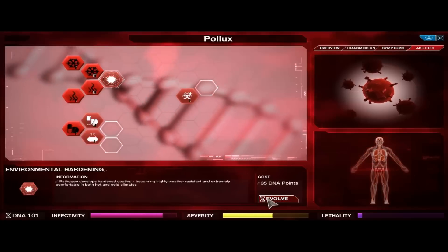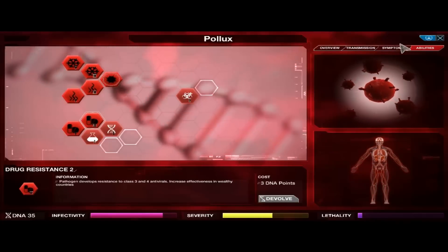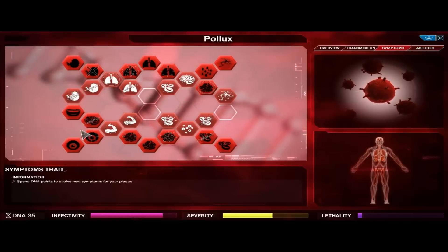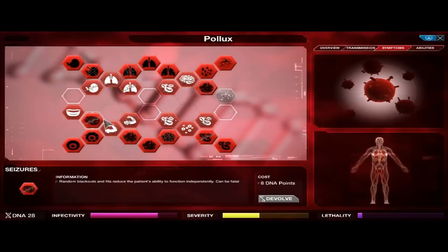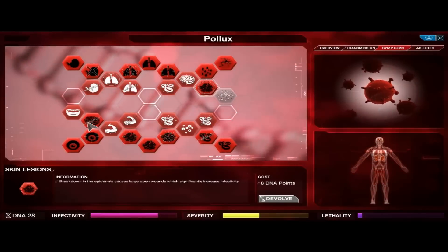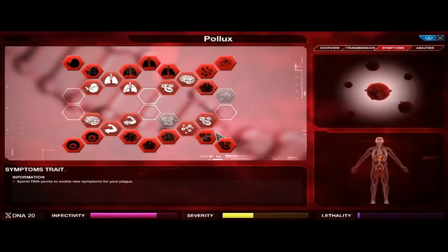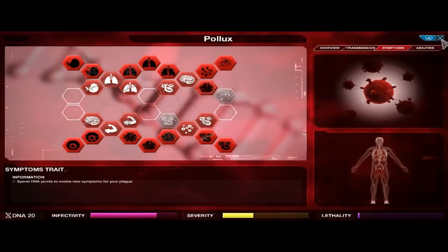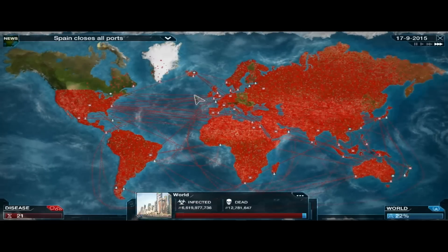Now we want to upgrade our resistance to all weather types, and I'm also going to upgrade our drug resistance. I see something in our virus that is actually causing us to kill people. Not exactly sure which one — yeah, it's the seizures again. We're going to knock that one out real quick. Everything should be fine. We can have a few deaths here and there, but other than that, it looks like we're doing fine.